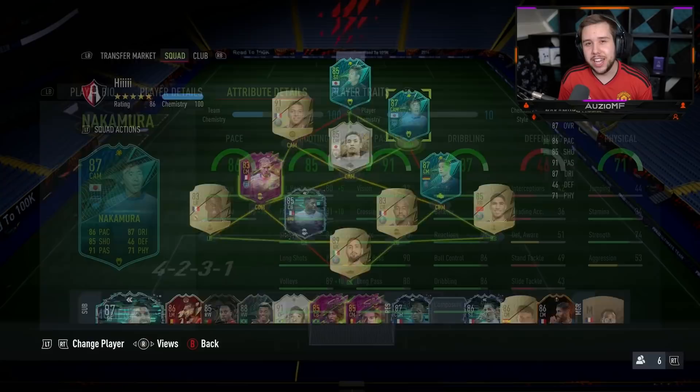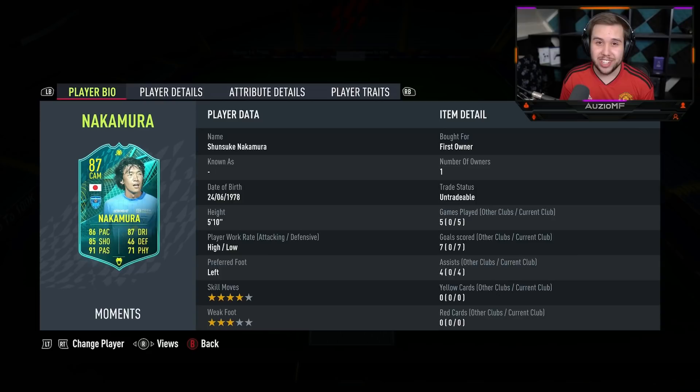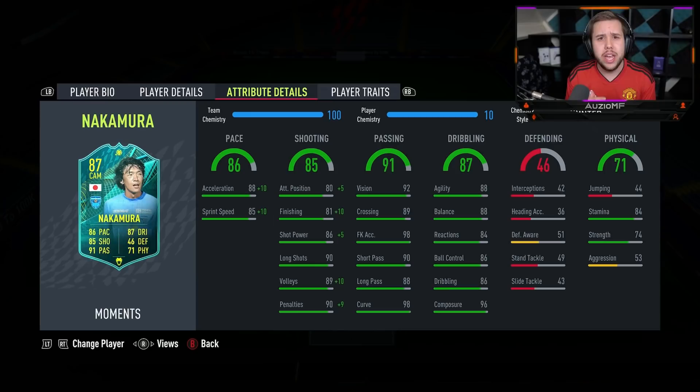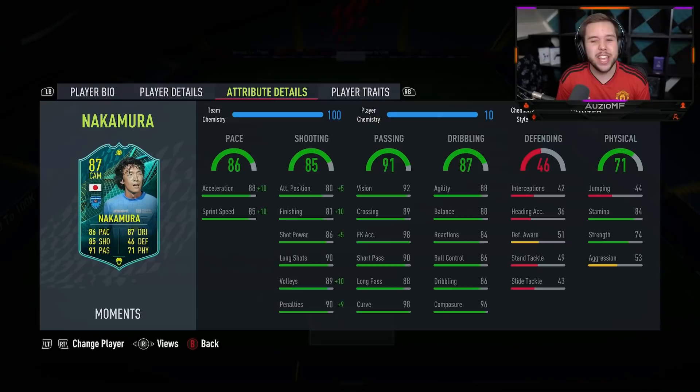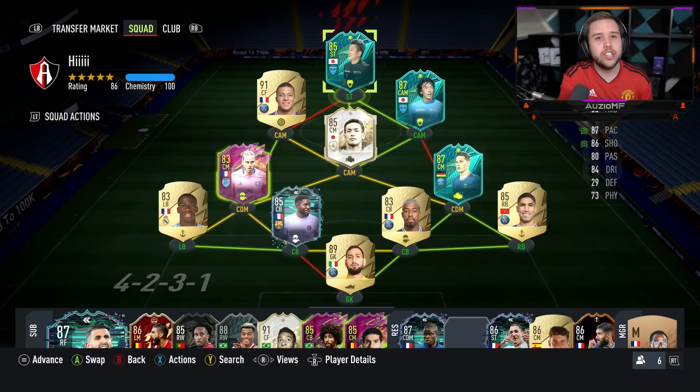Which one do I personally prefer — Nakamura or Mura? I would definitely say Nakamura. The skill moves come off so nicely, the dribbling ability is crazy good, the passing is immaculate, the shooting ability is great — that left foot is an absolute bullet of a shot. The pace is there too. I definitely suggest the 100 chem style on both of them.